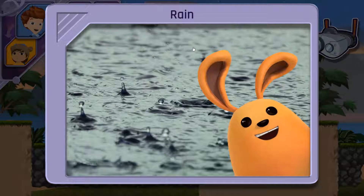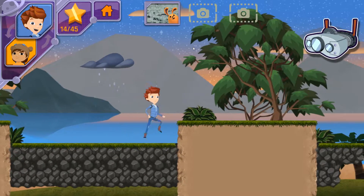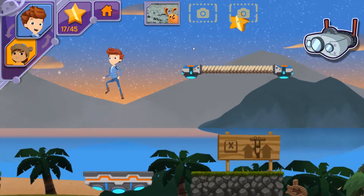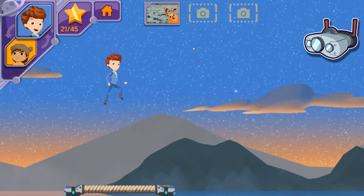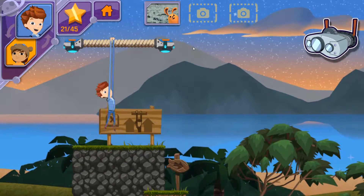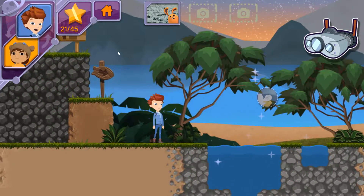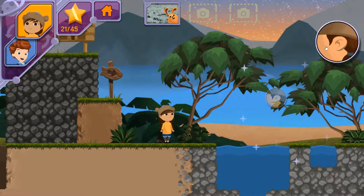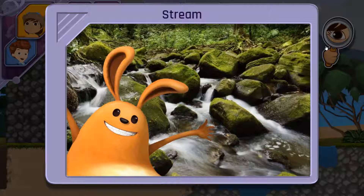Can you notice any other types of water? You noticed the stream! A stream is flowing liquid water, like a river, but it's not as big. Great work! You located two different bodies of water. There's one more to go!